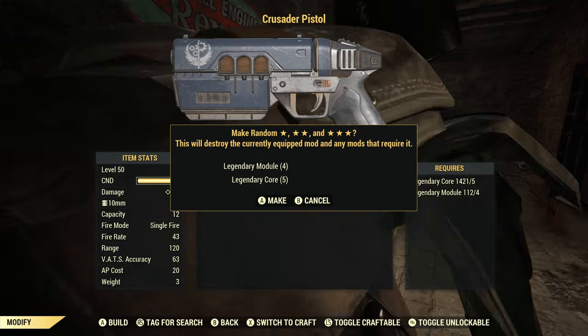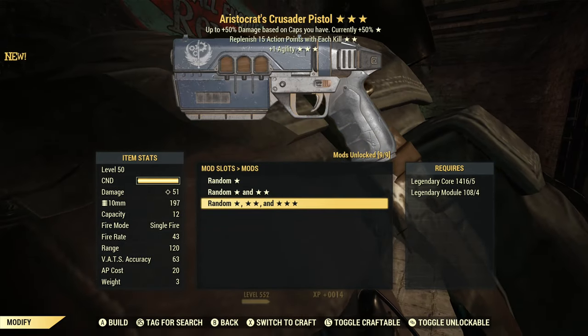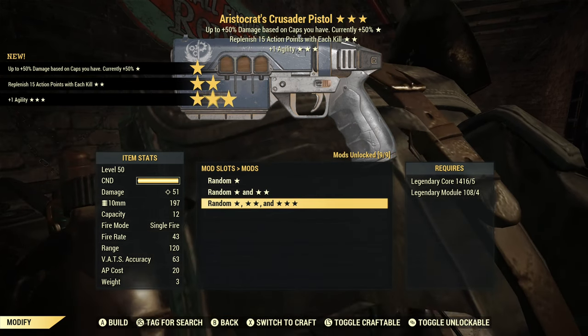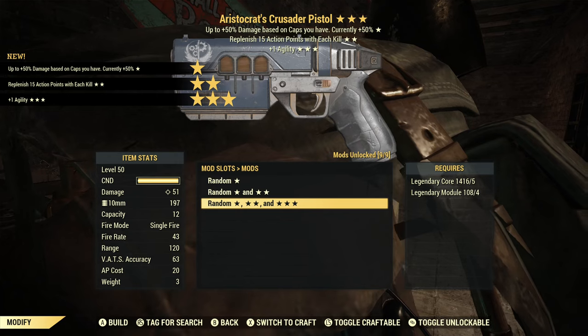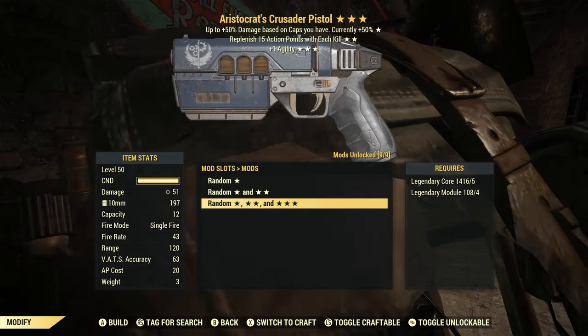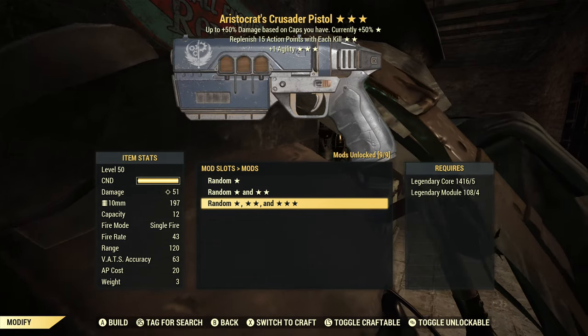I think we're going to do better on this one — I have a really good feeling about it. Aristocrat's! I like Aristocrat's. Replenish AP with each kill — that's actually okay. Plus one Agility, a little bit of extra sneakiness, a little bit of extra AP. This one is probably the best one I've rolled so far.